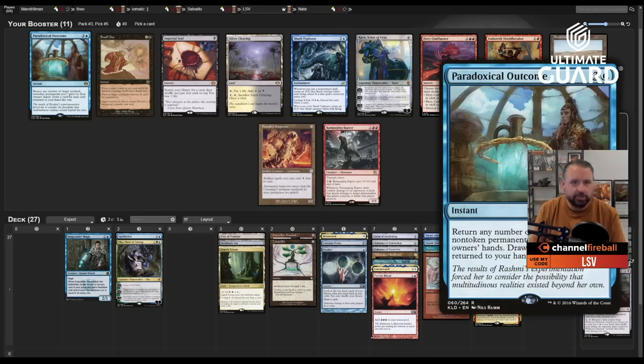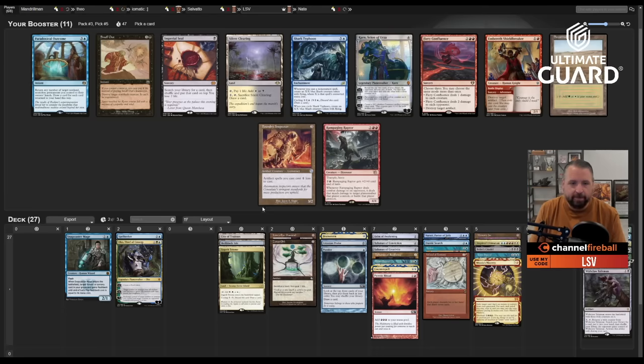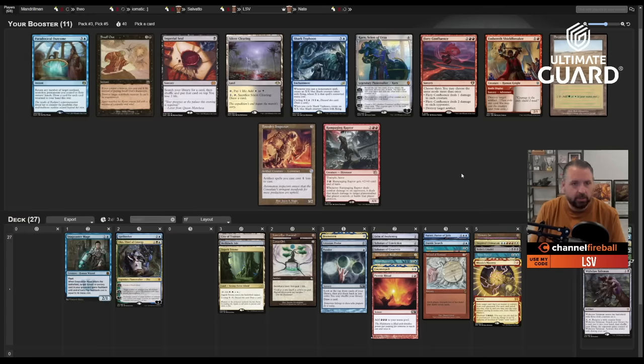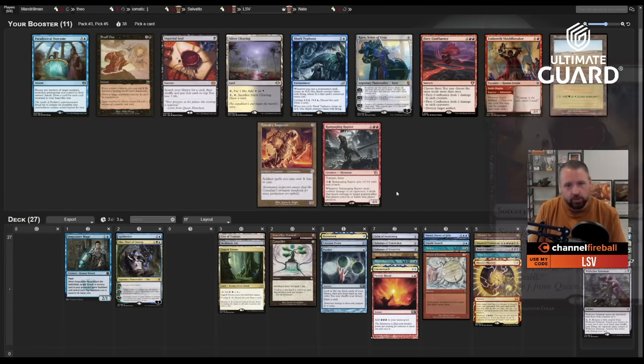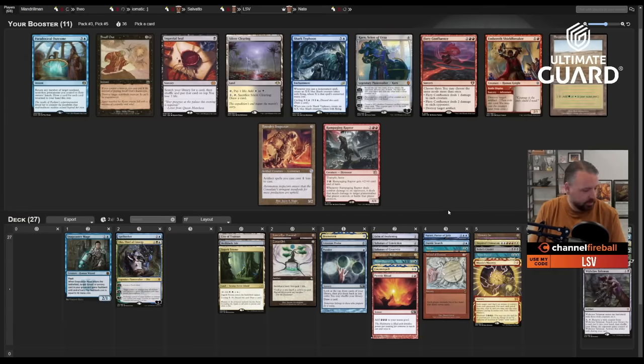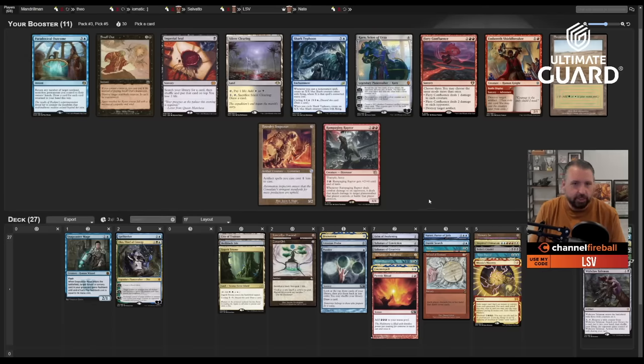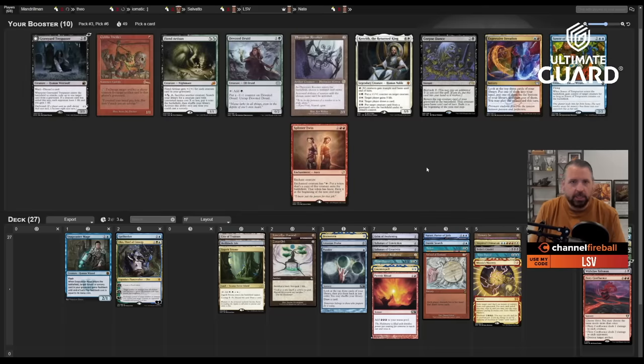Paradoxical Outcome is kind of interesting, but I only have two zeros — not good enough. A green-white land does nothing. Imperial Seal could help assemble the combo, but I might just take Fiery Confluence because I'm going to have a really hard time beating it. I don't care about Shark Typhoon or Foundry Inspector. Let's just take Fiery Confluence. Next pack has Splinter Twin — not into that. Expressive Iteration I am though.